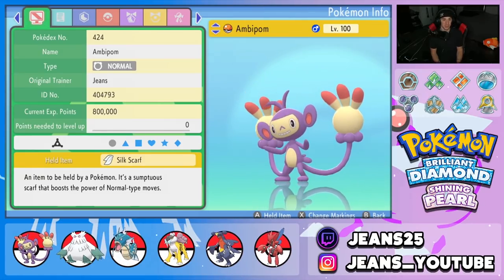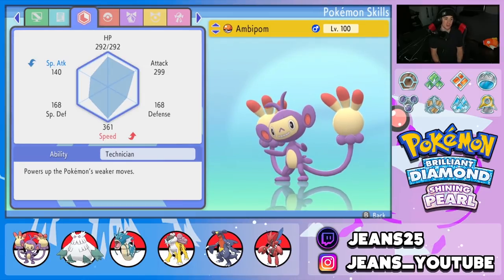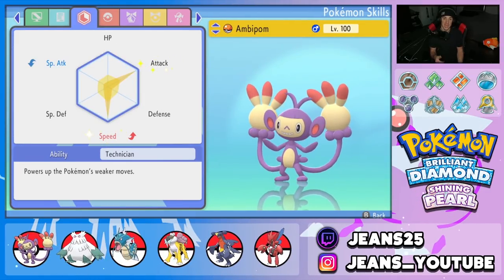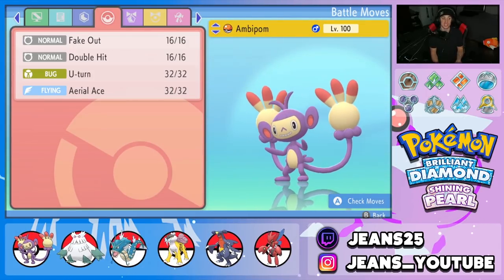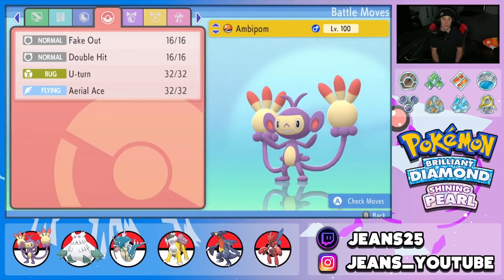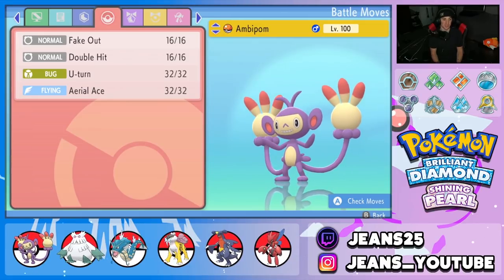Silk Scarf is Ambipom's item, Jolly nature so we can outspeed a lot of Pokemon, EVs in Attack and Speed to outspeed and do as much damage as possible, Technician ability, and the moveset is Fake Out, Double Hit, U-Turn, and Aerial Ace — Aerial Ace covers Fighting-type Pokemon since Normal is weak to Fighting.